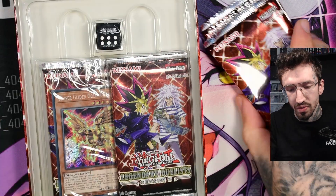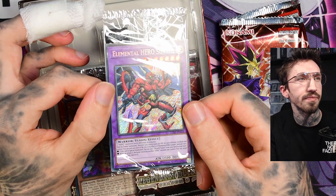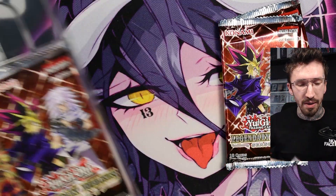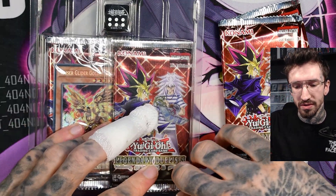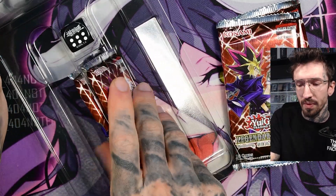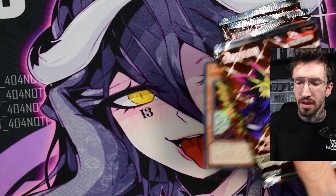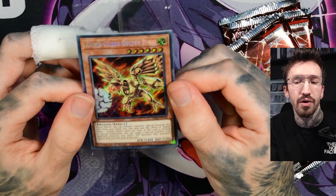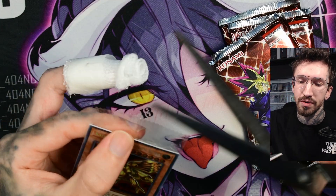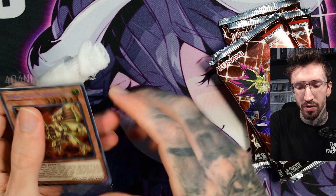There's one promo card: Elemental Hero Sunrise. I don't really remember him — I just know the OG Elemental Heroes like Flame Wingman and something with Burst. I remember the German names better but they might have been different. The second promo is Kaiser Glider Golden Burst. I still really like the secret rare foil pattern effect on this one — I think it's my favorite foiling from Yu-Gi-Oh, to be honest.